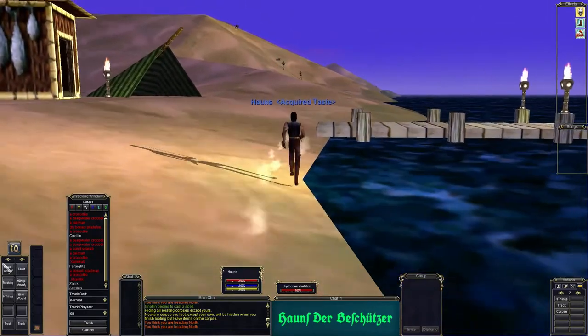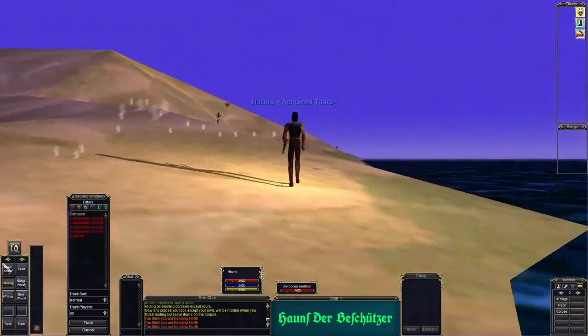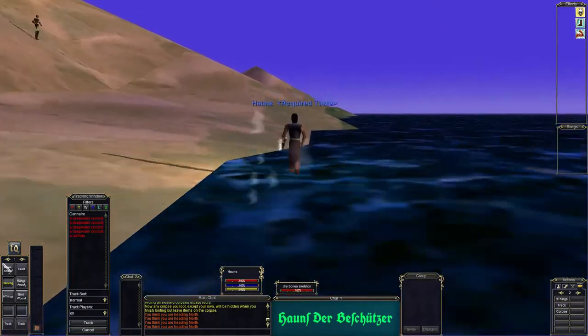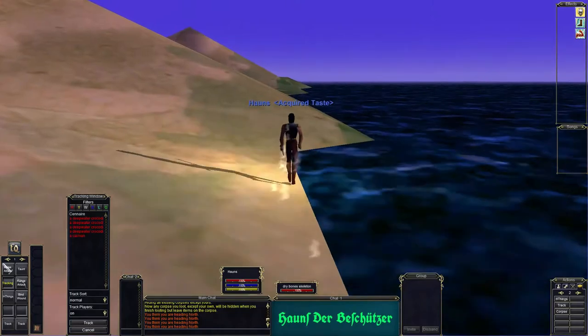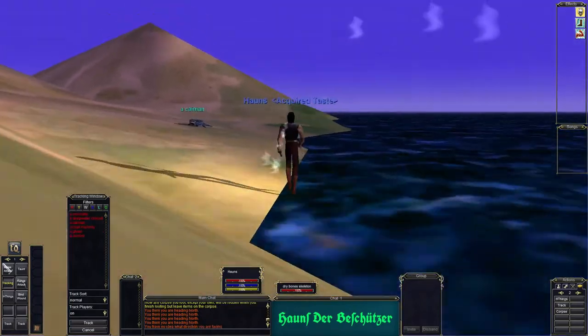There is a zombie up here. There is also a sand giant in the area — I cannot remember his name at the moment but he has a very scary one. He will kill you even at level 60 if I remember correctly, because he regenerates health so fast.